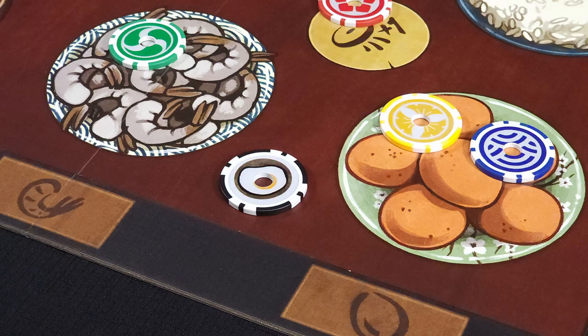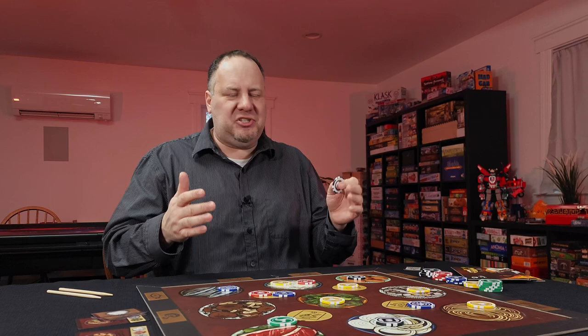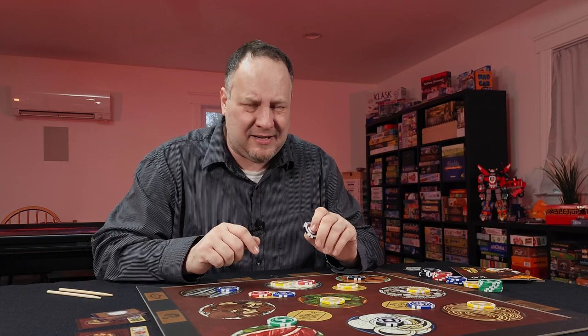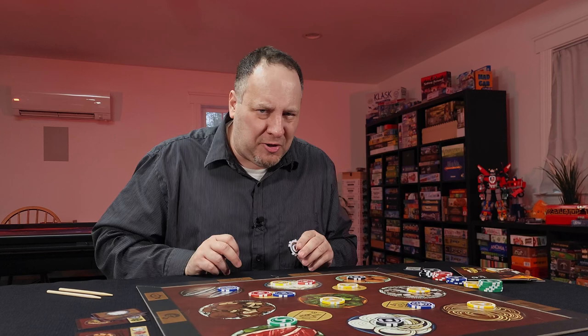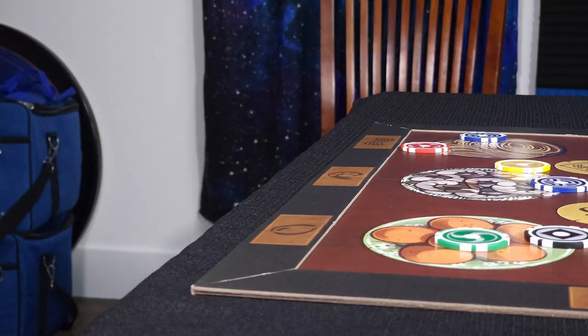Hibachi is fantastically random chaos. Knocking each other's chips around — mostly on accident but occasionally on purpose — is hilarious fun, especially when you can knock that egg token onto a space someone was really counting on. This means it's not a game you can take too seriously. You could line up the perfect shot, taking into account wind speed, air density, or the airspeed velocity of an unladen swallow, and then — and that's what makes this game fantastic.